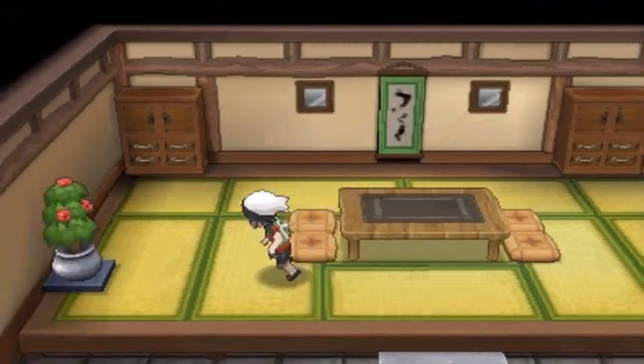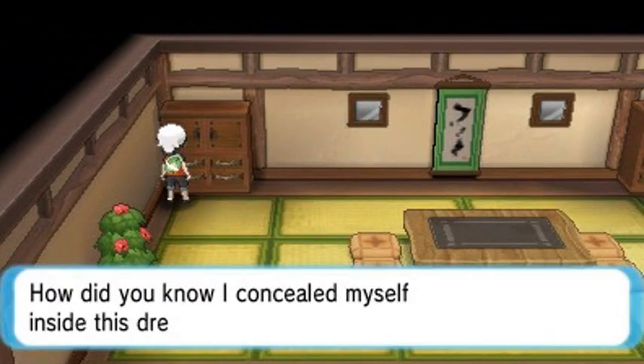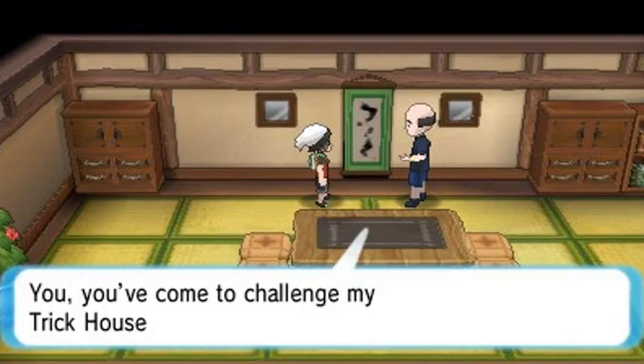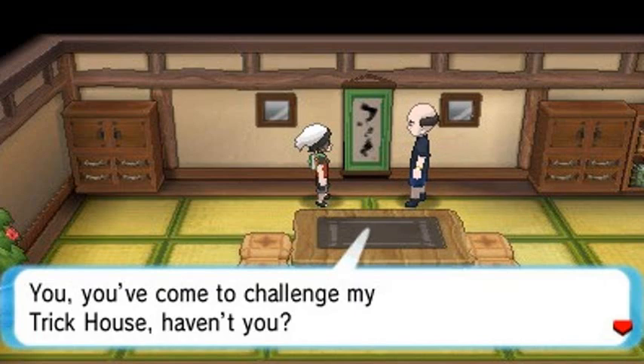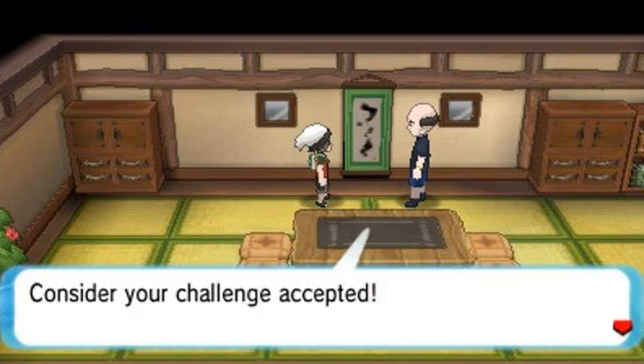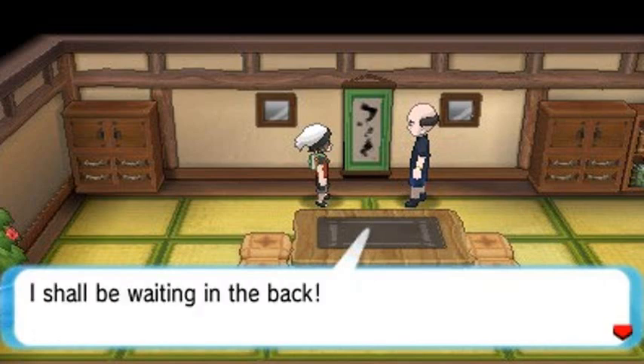We're being watched. We're going to be at the left side right here. The Trick Master comes out: 'You've come to challenge my Trick House, haven't you? Consider your challenge accepted. Enter through the scroll there and let your challenge commence. I shall be waiting in the back.'